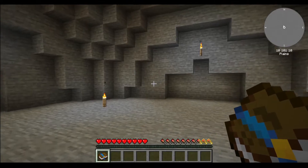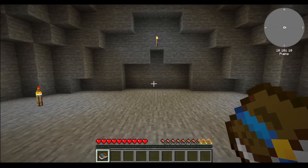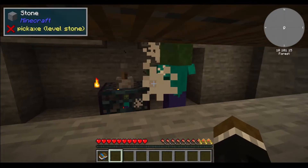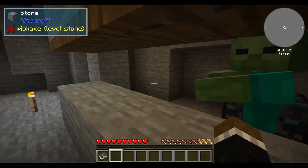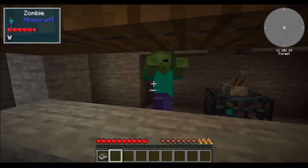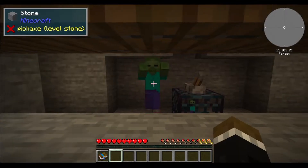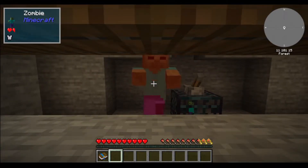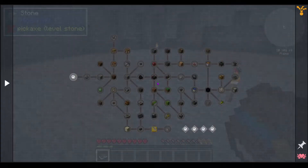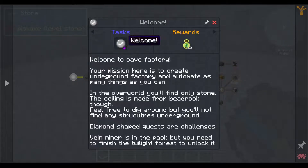Hey everybody, welcome. This is Chewy and this is Cave Factory. So this is going to be kind of similar to Stone Block, with some slight differences — you basically start with a mob spawner and you're given zombies to kill. What's great is the mechanic for giving you materials is different than normal. So we're going to start from the beginning here and go from there.